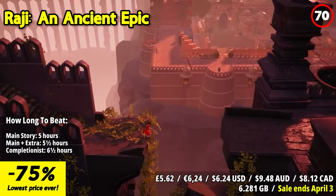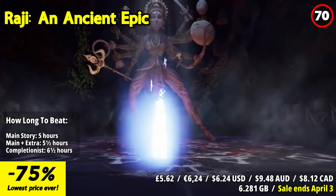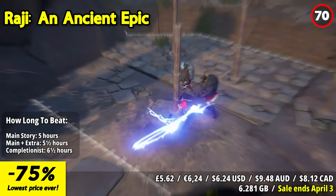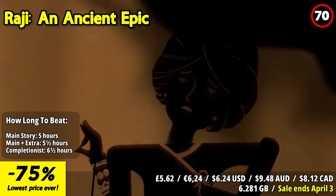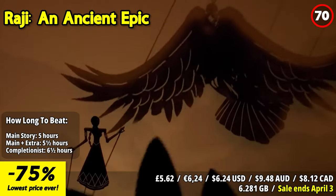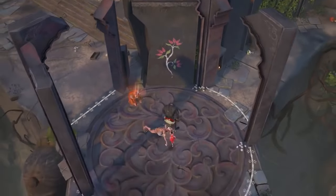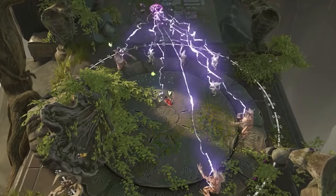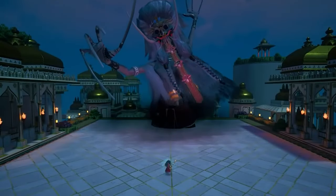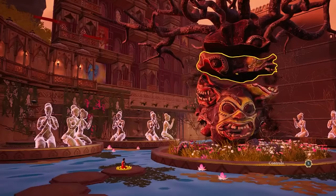Raji: An Ancient Epic immerses you in an engaging and culturally rich adventure. The game's vibrant art style and intricate design create a world inspired by ancient mythology that's both breathtaking and immersive. The standout feature is its cultural narrative — you follow Raji's journey to rescue her brother against the backdrop of an epic story. As you explore the beautifully crafted environments, you'll engage in dynamic combat inspired by traditional ancient martial arts. The game's combat mechanics are satisfyingly fluid, requiring skill and strategy to master. Raji's strength lies in its ability to blend immersive gameplay with a celebration of ancient culture and mythology.